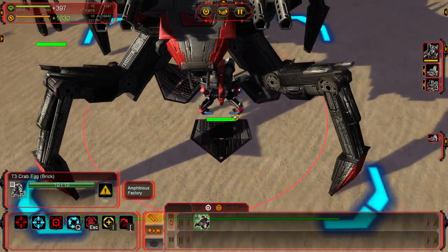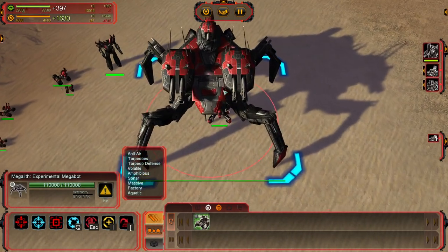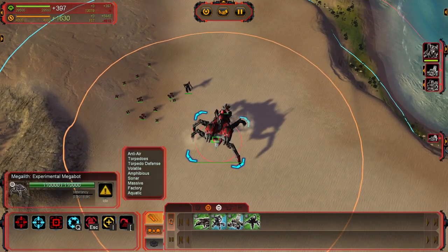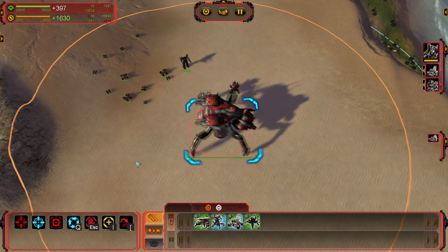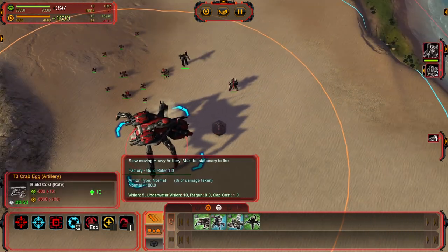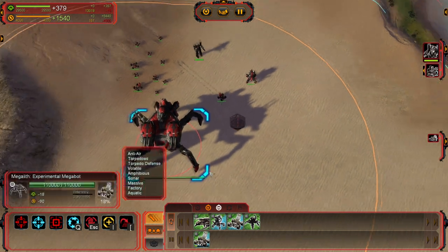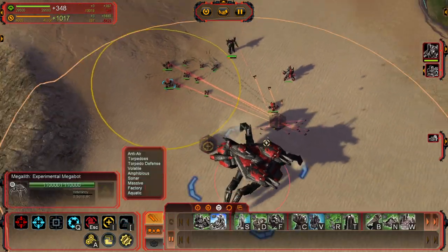And you can see it finish right there. One cool fact is that you can place the egg and build it with the crab itself, or if you're on the move and you need something on the front lines — like say a bunch of these guys — you can just drop the egg, move on, and tell other engineers to build it. It's very fast, I think six times as fast as a T3 factory. Or you can drop a bunch of these little eggs and have other engineers build them for you.